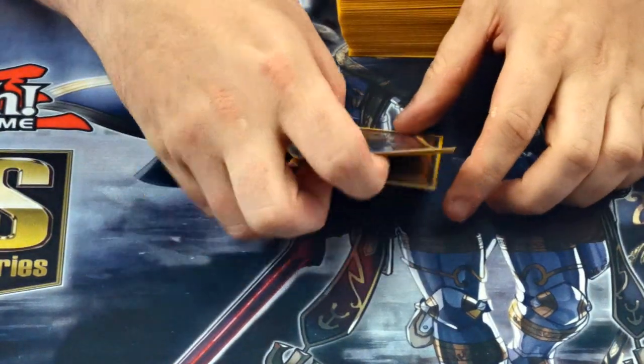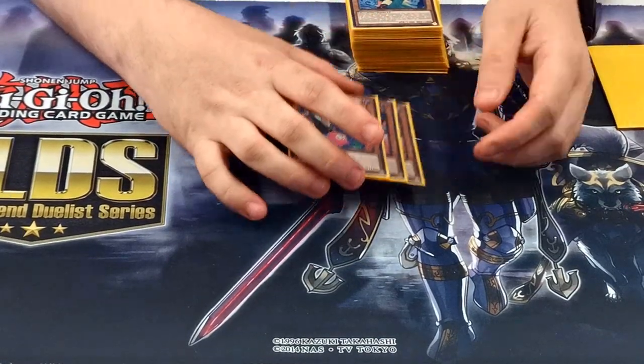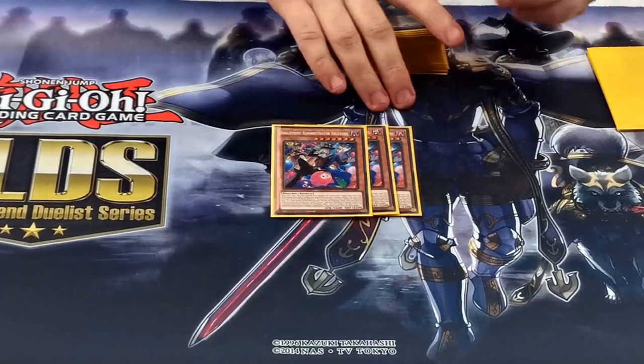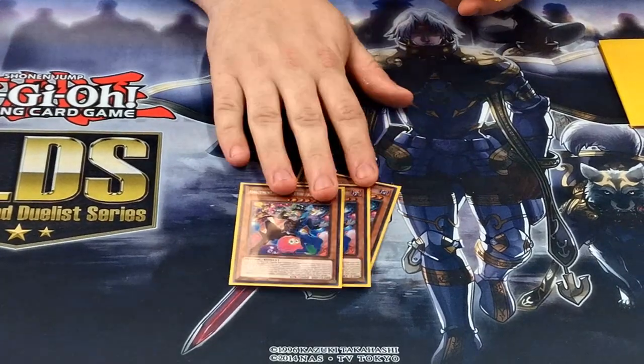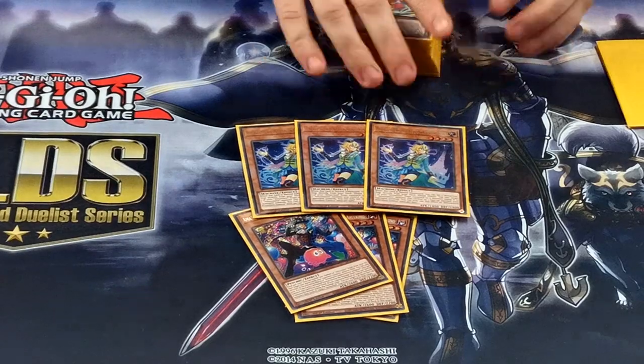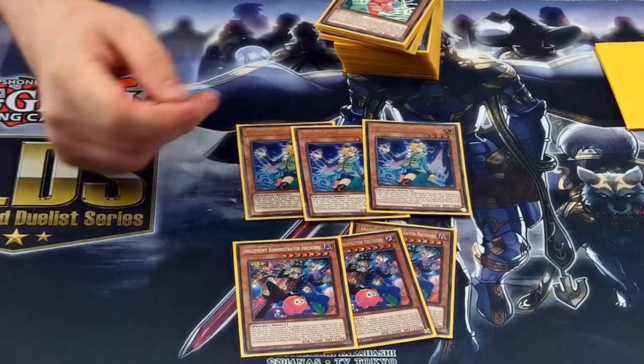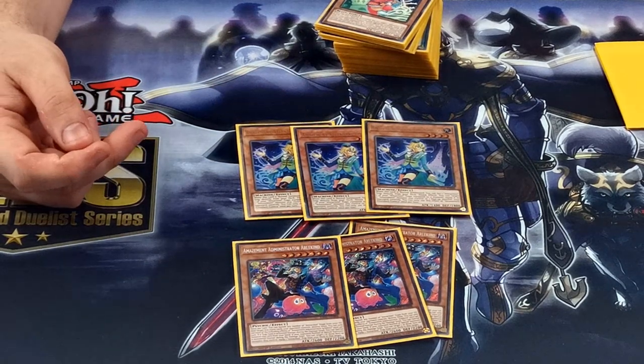Arlenko also has an effect where if you're playing a normal or special summon as a monster you can attach an Amazement trap card onto them. That's good because if you use Trap Trick that turn you obviously can't activate a trap, but you can still equip it — it gets around that lock. He's 2600 ATK and he's their big boss man. I play 3 of him. Then 3 of Komika — she's basically what you really want to search for, because when she's normal summoned you can set one attraction trap directly from your deck.